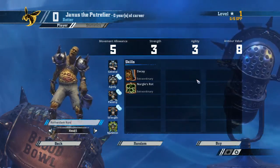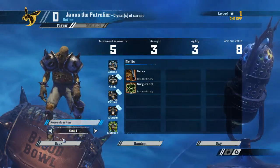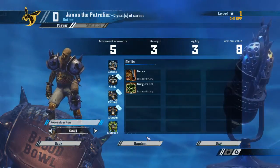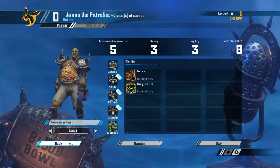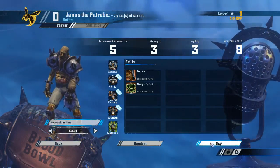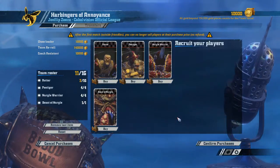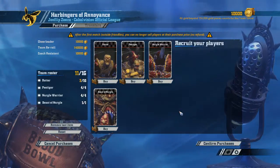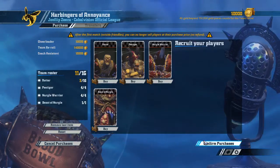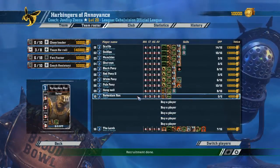It doesn't quite go with the rest of the team's theme. But we can always say we got this guy as a free recruit from their opponent team — if someone would ask — or we could just say that we chose to name him ourselves, which would be more true. And confirm purchases. So now we do have a full team here, which is good.